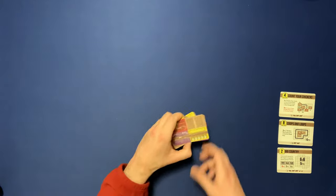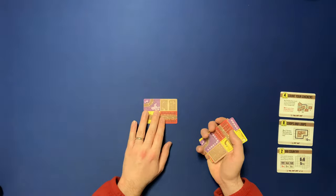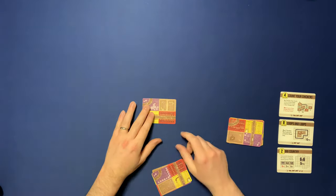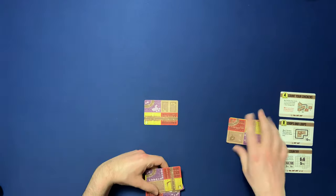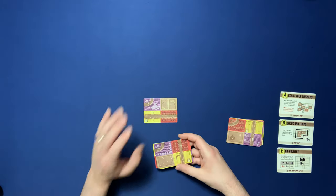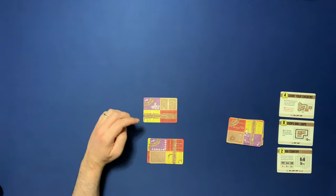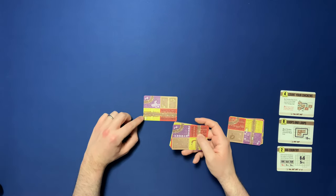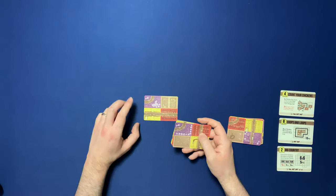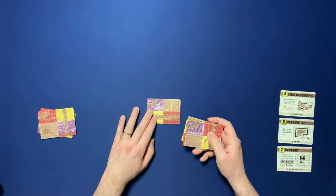So how that works is, again, you shuffle these up. One card gets dealt out to the middle, you draw a hand of three, and off you go. What I'm trying to do is fulfill these scoring conditions. I'm also trying to get big blocks — a bunch of reds touching, a bunch of browns touching, a bunch of purples touching, and a bunch of yellows touching. I also want to try to connect the road pieces if I can. I'm going to play really fast just so you can get an idea of what this solo game looks like.